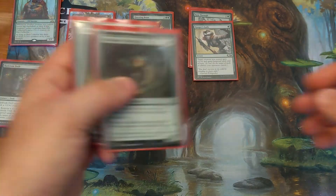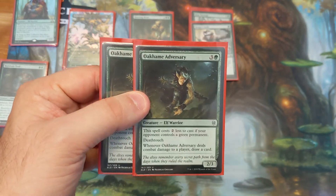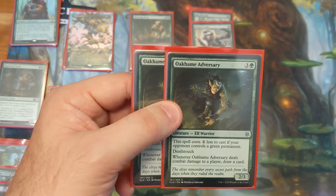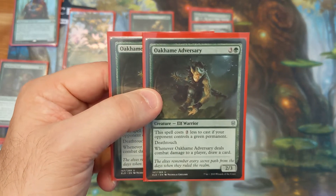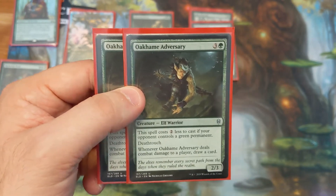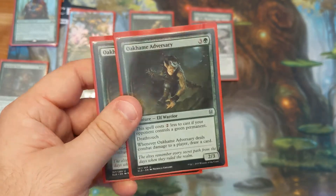Last but not least, we have Oakhame Adversary. I think you'll see a lot of lists with 4 of these — mostly for the Control matchups and the Temur Reclamation matchup, because you can drop it for 2 mana. It's a 2/3 and you can just continually draw cards and find your answers. I play 2 because we don't have very many of those lists at my store, so it's not very necessary.